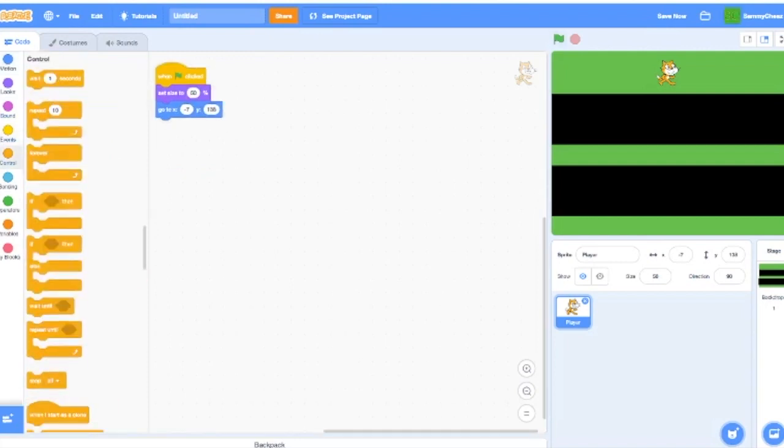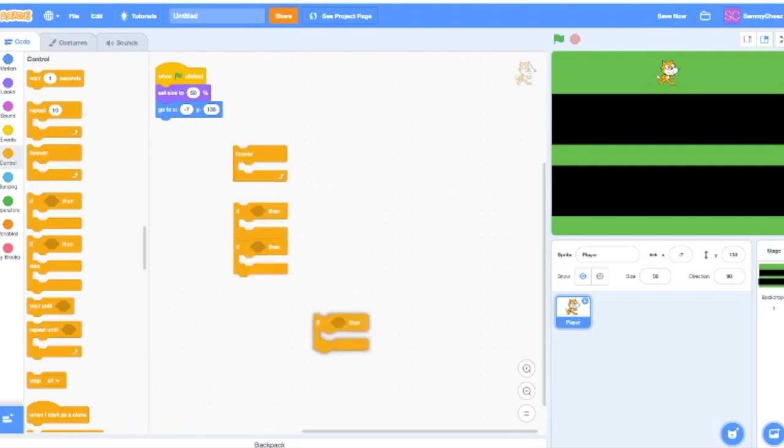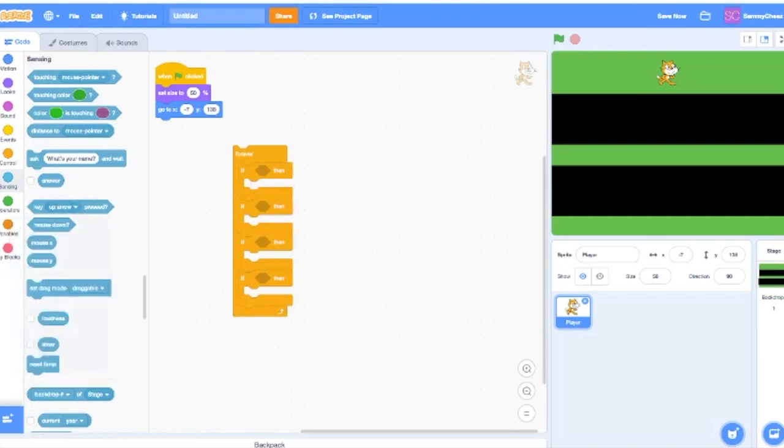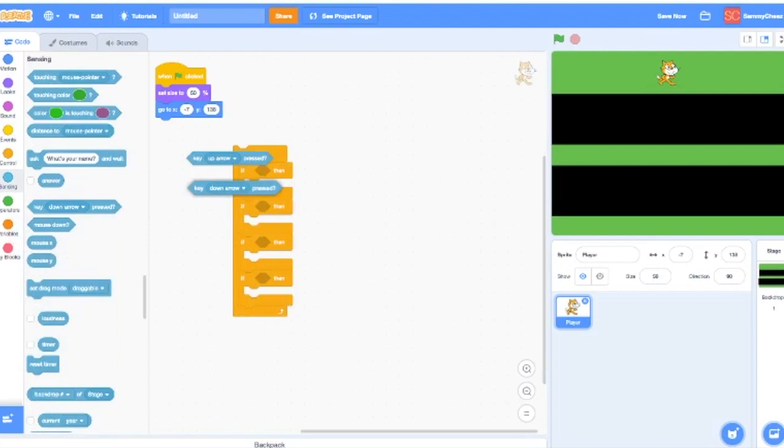Next, go into Control and grab a Forever block. Inside it, grab four If blocks — this will be the movement technique. I'm going to use arrow keys for this video, but you can use whatever you'd like. Set up: key up arrow pressed, key down arrow pressed, key right arrow pressed, key left arrow pressed.